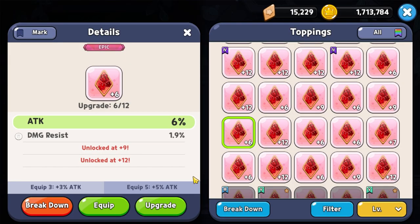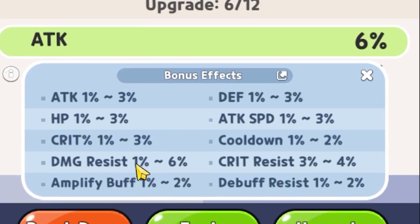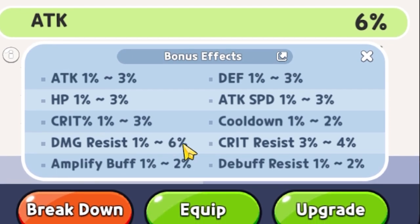To give an example, we leveled up a topping to level 6 and unlocked the very first substat — in this case, damage resistance. However, it rolled at a 1.9%. Referencing the chart, we can see the range goes from 1% all the way up to 6%. Therefore, 1.9% is really, really low. In that case, I personally would not invest any more resources in upgrading that specific topping.